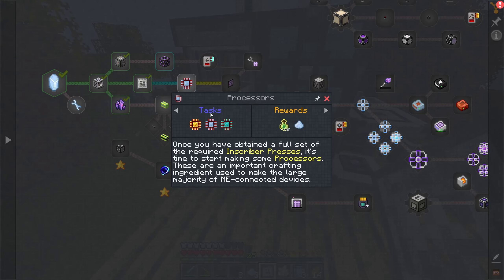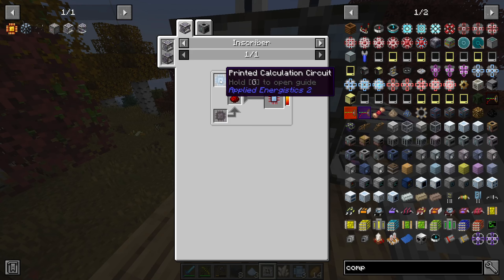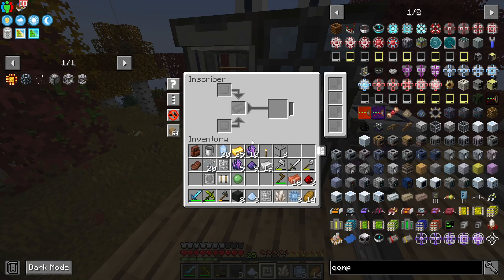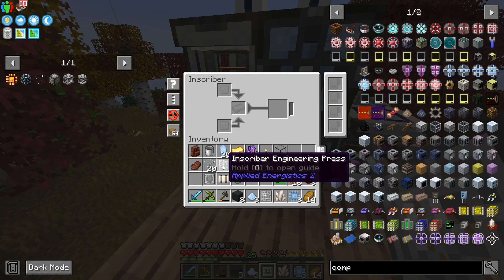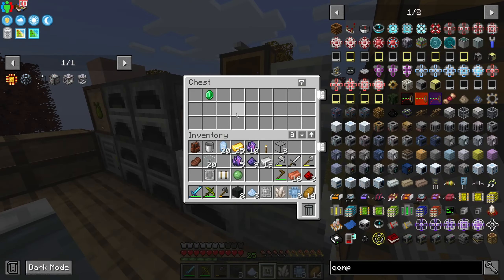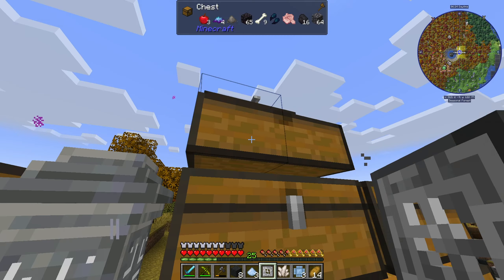There it is — a calculation press, which I just pretty much did. And I need to do the engineering press with diamonds. But we don't have any more diamonds.